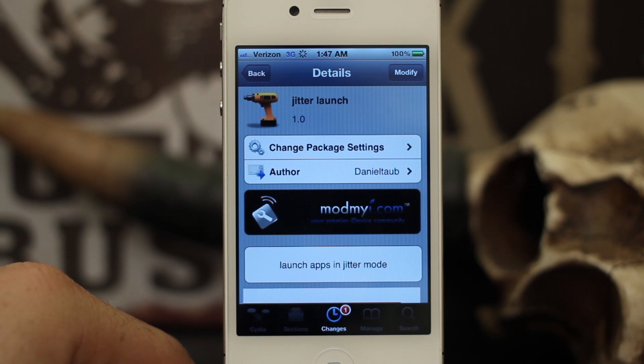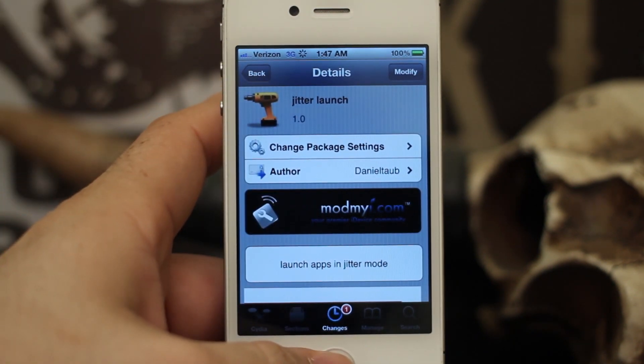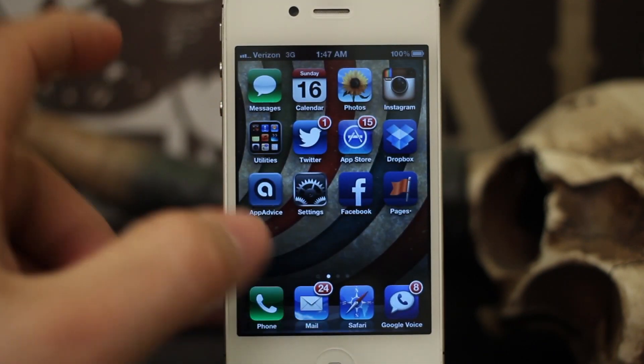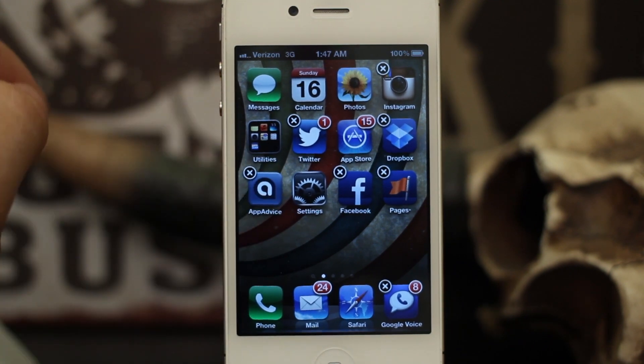Hey, what's up everybody? This is Dom and today we are looking at Jitter Launch. This is a new Cydia tweak that will allow you to launch apps while they are in jitter mode, or wiggle mode, whatever you want to call it.